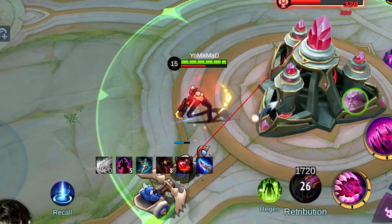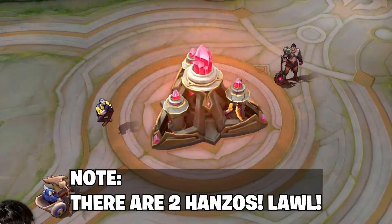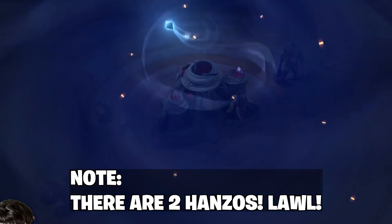Tip number 9: Hanzo can cast Shadow Clone Jutsu and duplicate himself at the end of the game if you use your ultimate right before the base explodes.